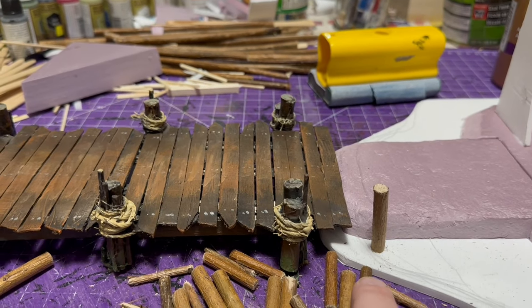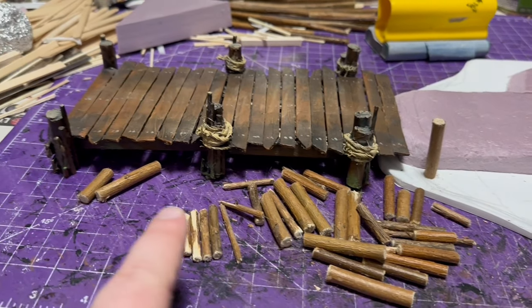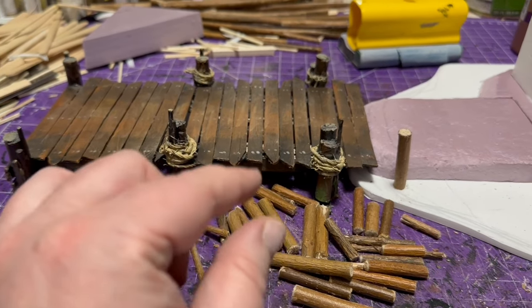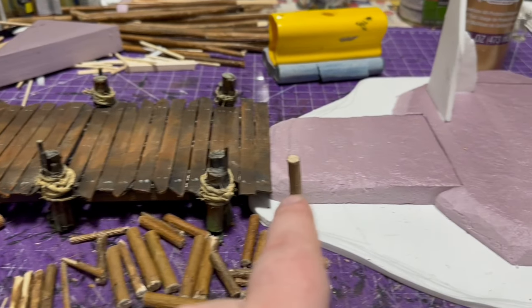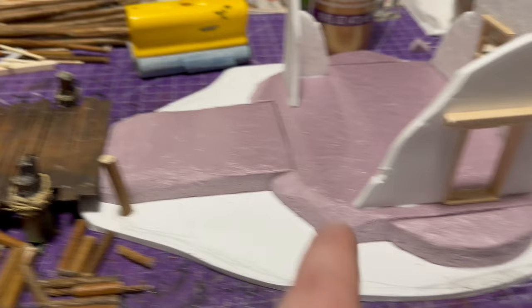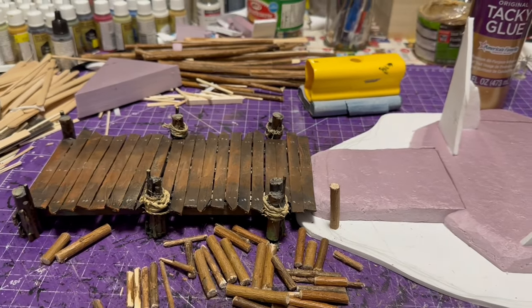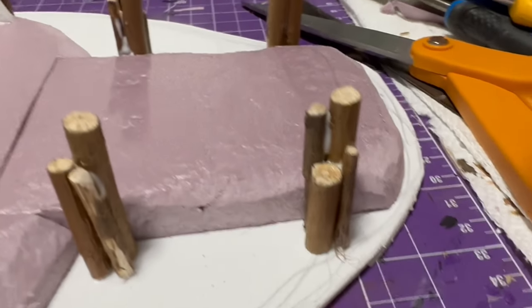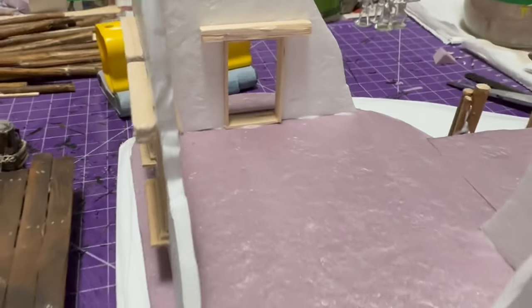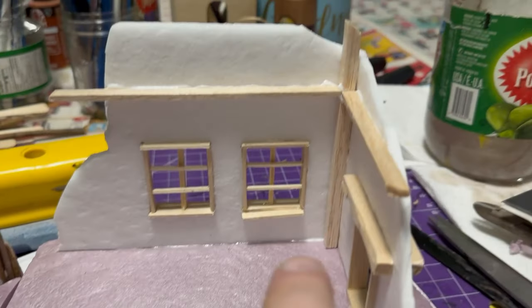Going back to the posts — I have them all cut out now and I'm deciding how to lay them out. I cut three or four different sizes and thicknesses of willow sticks for a nice assortment. I like the mixed posts, similar to my docks. I decided four posts on the entrance side and two on either side of where the docks come off. Then I started building the second floor, using balsa wood with some edging where the roof will sit.